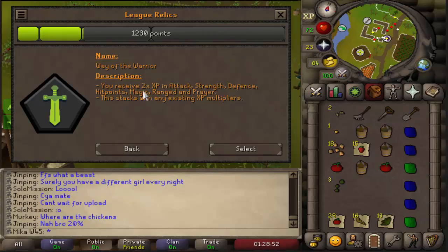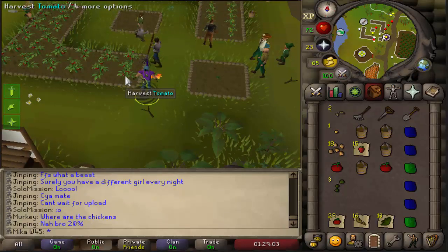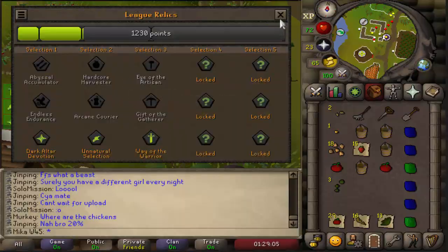As you can see, we will receive 2x XP in Attack, Strength, Defense, Hitpoints, Magic, Ranged, and most importantly, Prayer. So it's going to be really good for this account. We're going to select Way of the Warrior. Very nice — look at that animation, it's beautiful.